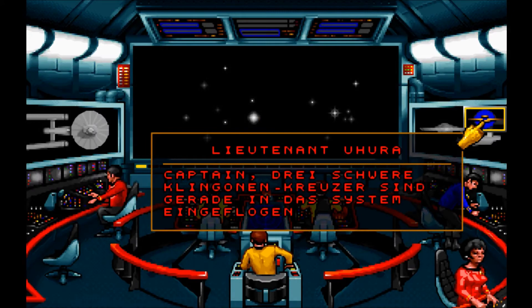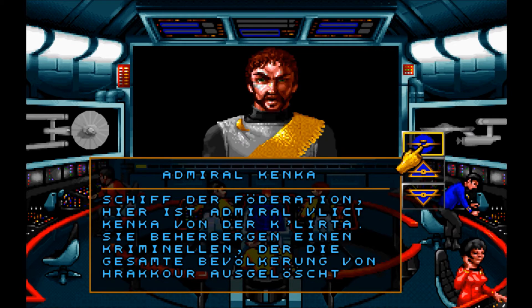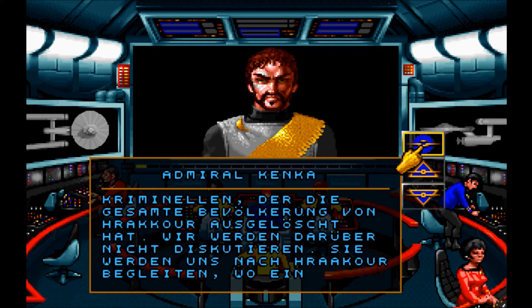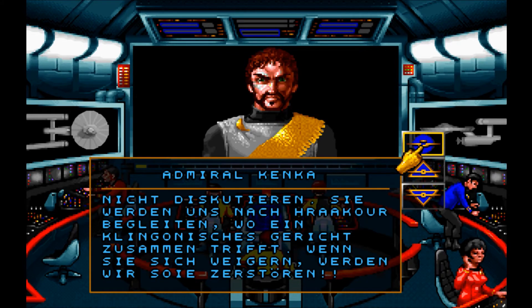Damit sind wir raufgebeamt. Ist die Mission zu Ende? Captain, drei schwere Klingonenkreuzer sind gerade in das System eingeflogen. Admiral Kenker sendet eine Nachricht, Sir. Chef der Föderation, hier ist Admiral Flick Kenker von der Klyrta. Sie beherbergen einen Kriminellen, der die gesamte Bevölkerung von Krakur ausgelöscht hat. Wir werden darüber nicht diskutieren. Sie werden uns nach Krakur begleiten, wo ein klingonisches Gericht zusammentrifft. Wenn Sie sich weigern, werden wir Sie zerstören.